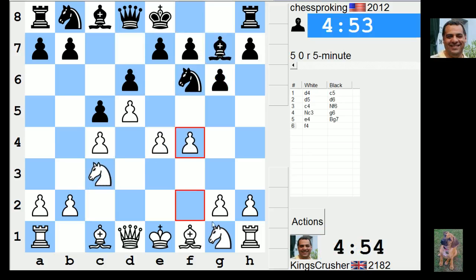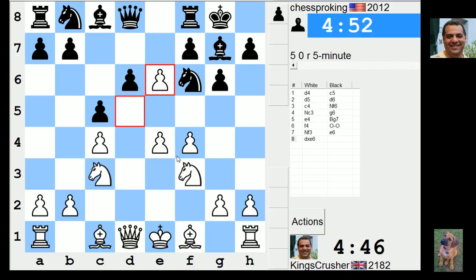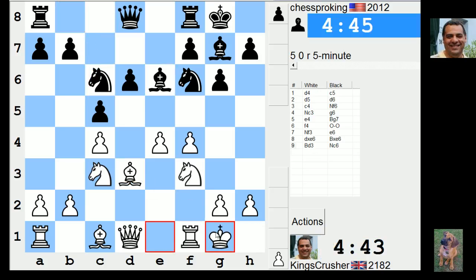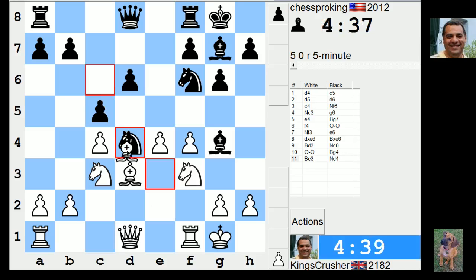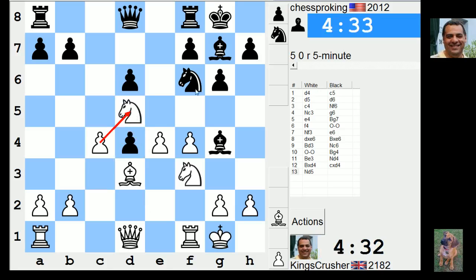Let me get an aggressive position in the center. Maybe I will just take on e6 here — weakening my king a little bit. That seems logical to try and weaken my d4 square. If I take that I could come back to g3, or play like this. This is okay because that knight is putting pressure on e4, so if I take that out it should be okay.